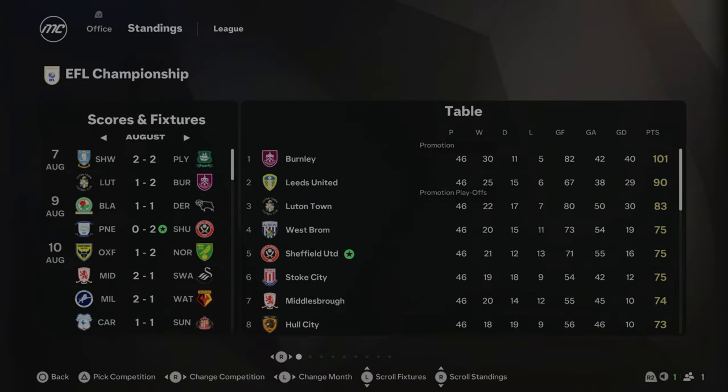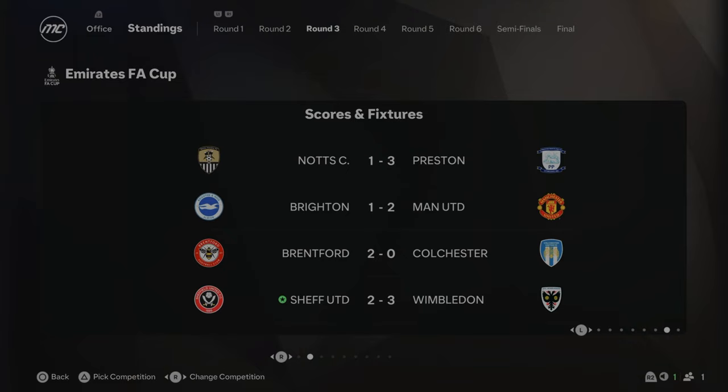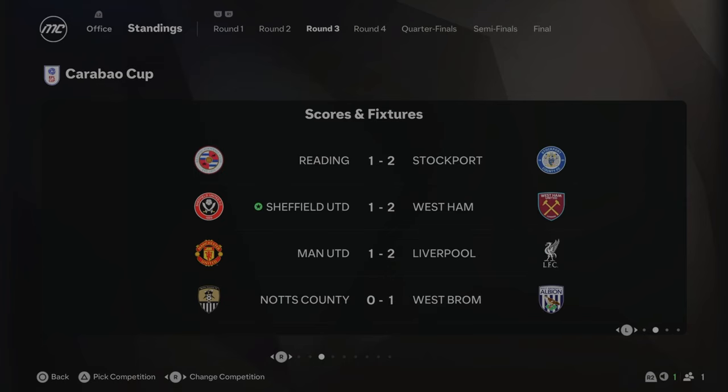That completes Season 1 with Sheffield United. As you can see on the screen, we've finished fifth, which means we're in the playoffs. West Brom finished on 75 points, so did we, with Stoke on 75 and Middlesbrough on 74 — it was really, really close in the playoff positions. Unfortunately, we got knocked out by Wimbledon in the third round of the FA Cup, and we got knocked out by West Ham 2-1 in round three of the Carabao Cup as well. So the all-important question: did we get promoted?